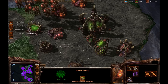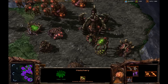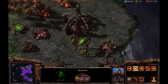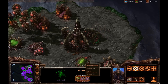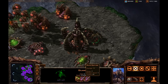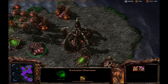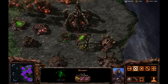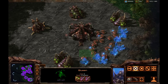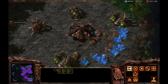Keep a queen at each hatchery so you can continue to inject larva. They do provide a minimal level of defense — a queen can generally fight off a void ray. Queens also benefit from the attack upgrades researched from the evolution chamber, so it's very important to upgrade your units at all points of the game, as they are just so powerful.